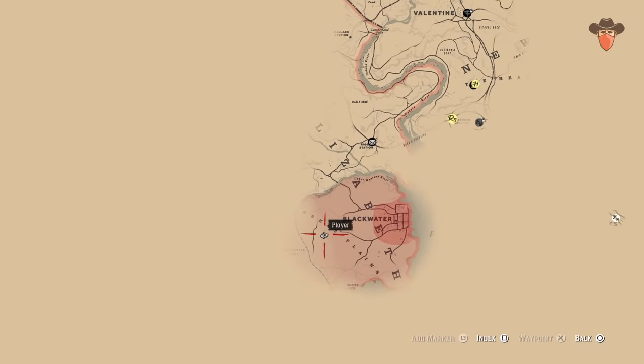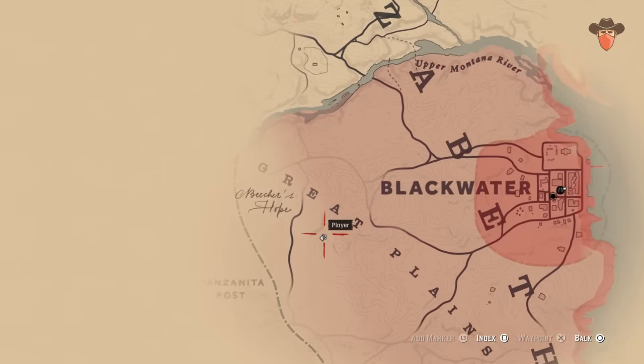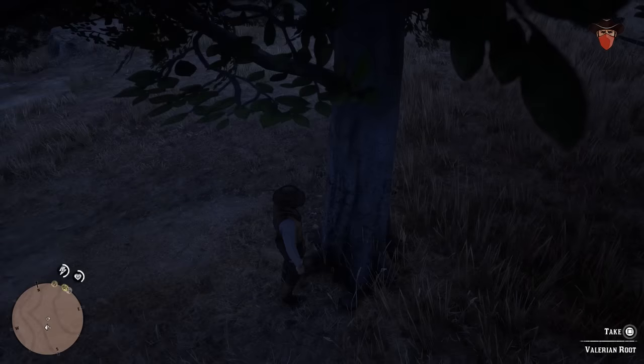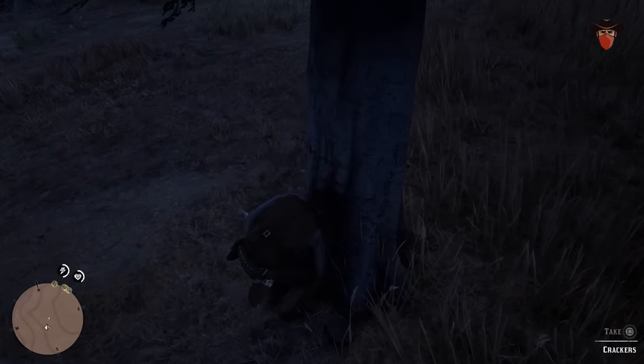Now this last one is only for the brave. Head into Blackwater. The drink will be at the foot of a large tree atop the small cliff overlooking Beecher's Hope. Just be real quick or you're going to get killed.